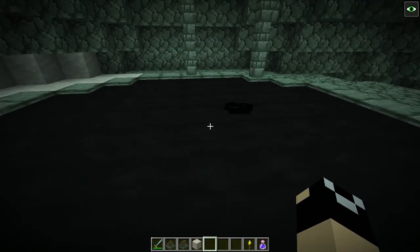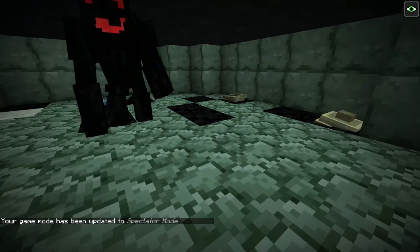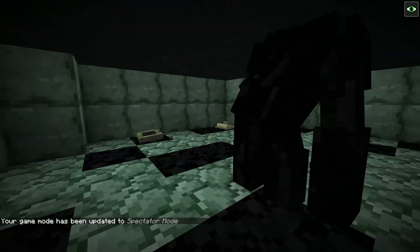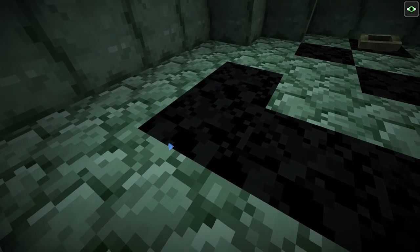If we set ourselves to spectator mode and go down here, you can see down below there's going to be a spawner here. Remember, tar beasts are one of the strongest mobs in the Betweenlands — they're very, very nasty and very dangerous. This is a tar beast spawner.